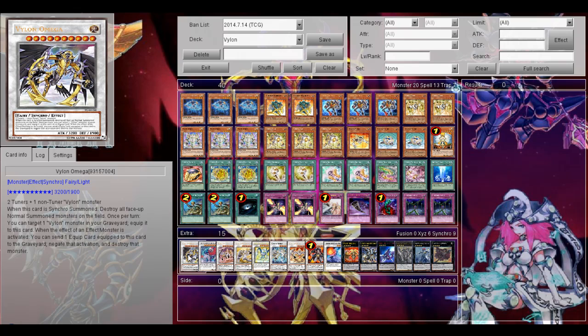When Vylon Omega is synchro summoned, it destroys all face-up spell and trap cards on the field. And multiple times, I can target one monster in the graveyard, equip it to discard — and when an effect monster's effect is activated, I can send one equip card equipped to this card to the graveyard to negate the activation and destroy the monster. So yeah, definitely really good. I'll most likely have at least 3 cards equipped to it, so you can negate the effects of monsters pretty much three times.